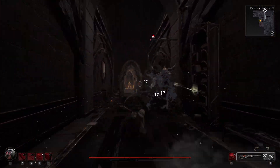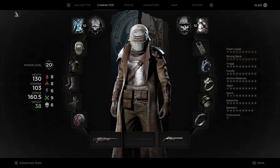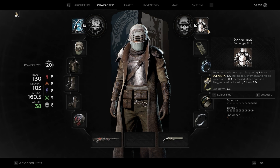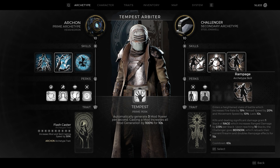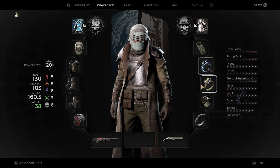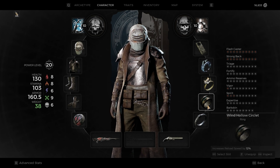Since the mod doesn't synergize with the primary fire, I recommend deciding which side you want to buff. I'll be running a mod spam setup that also tries to alleviate reload issues. For archetypes I chose Archon and Challenger — Archon for mod boosting, and Challenger for 5% more crit chance. For skills I chose Chaos Gate and Juggernaut. For trinkets I went with Brace of Whetstone for crit boosts against bleeding targets, Shard Banded Ring for more mod damage, White Pawn Stamp for cheaper mod costs, and Wind Hollow Circlet and Outcast Ring for faster reloads.